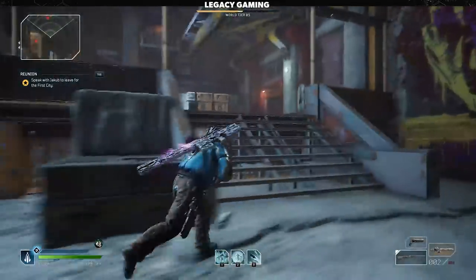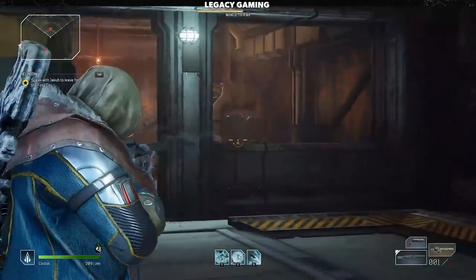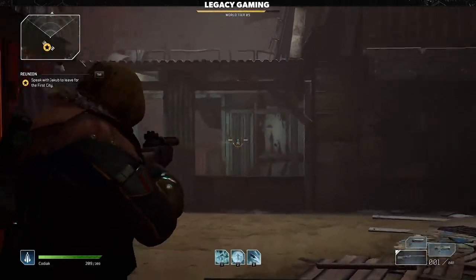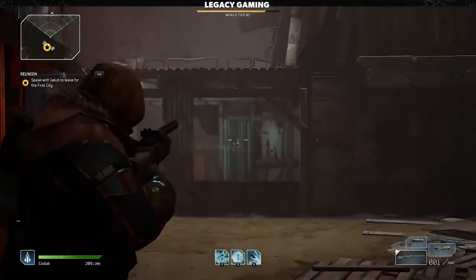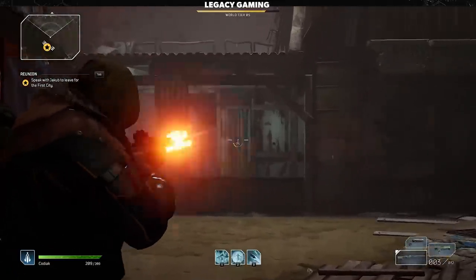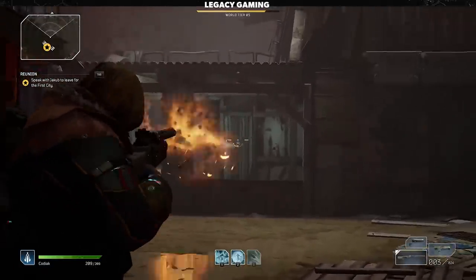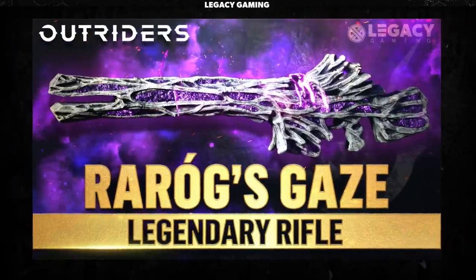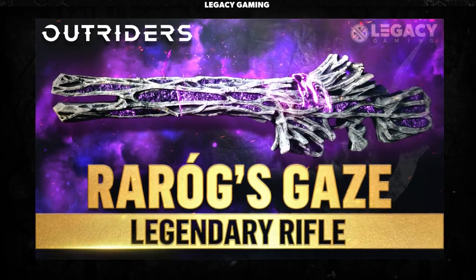Rifles aren't designed for one class in particular, and I think each of the four classes could get serious use out of them. One of the other selling points is that the bullet spread is next to nothing — while firing at a wall, the sight picture never really changes, which means you have total control over where your bullets go. That's a big plus for anyone that struggles with recoil and aiming. If you're interested in one of the legendary rifles, take a look at our video on Rarag's Gaze, already up on the channel.